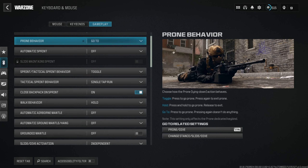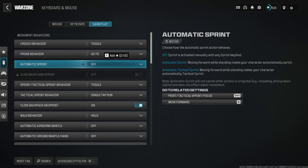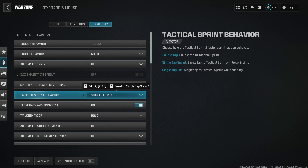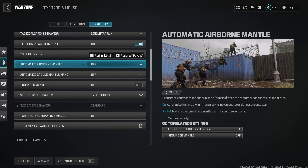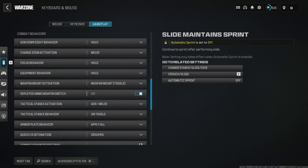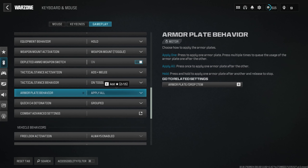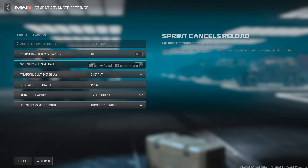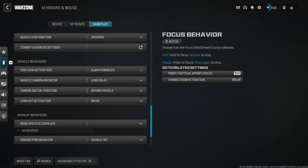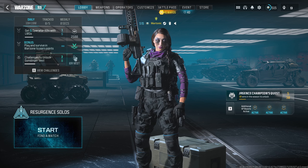I do not use Automatic Tac Sprint on keyboard and mouse — just click Shift and you auto sprint. Change this to Single Tap Run and when you click Shift you instantly tac sprint. Movement advanced keybinds are mostly default. I've disabled all the mantling stuff — trying to shoot at someone and accidentally jumping onto a box is not great. Combat behaviors mainly all default. Weapon Mount Exit set to Instant. Weapon Switch Wraparound off. Vehicle behavior on default. Those were the game settings.